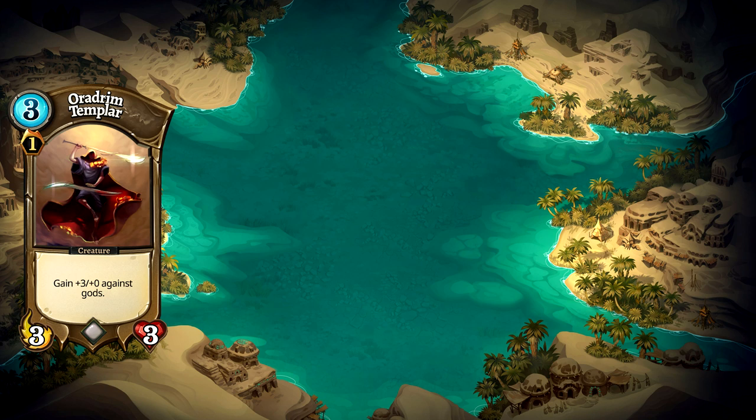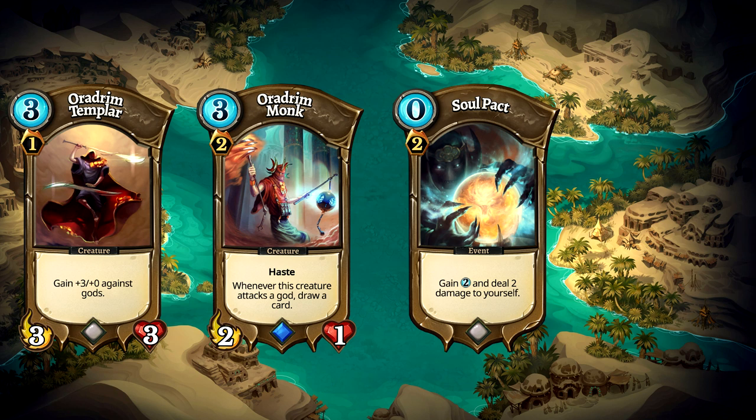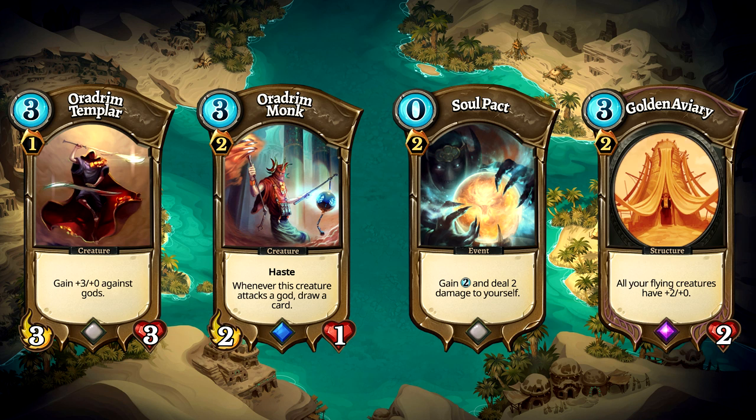Aurodrim Monk is the deck's only draw mechanic and might get us out of a tough spot if we're starved for cards. Soul Pact gives us 2 Theria at the cost of 2 life. This is an amazing trade off since we will be the aggressors in our games and our life can be used as a resource to help us win the game. Finally, Golden Avery turns our flying creatures into powerhouses. This card buffs our flying creatures anywhere on the board.